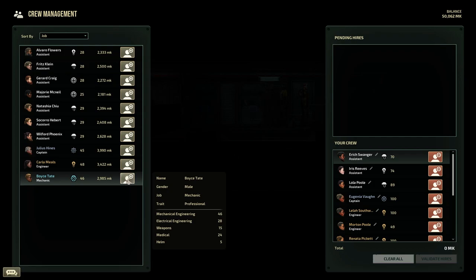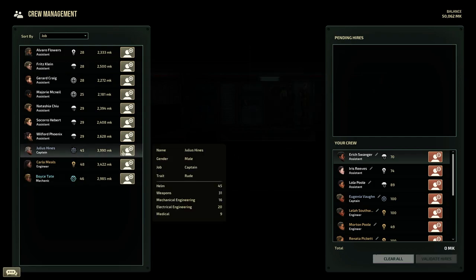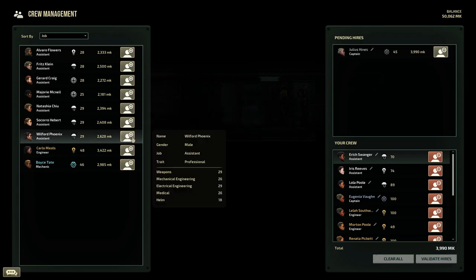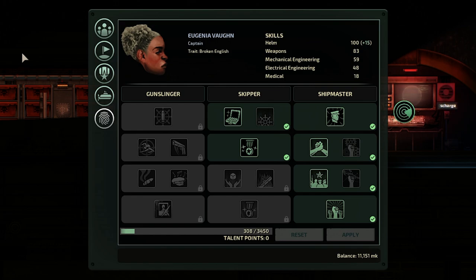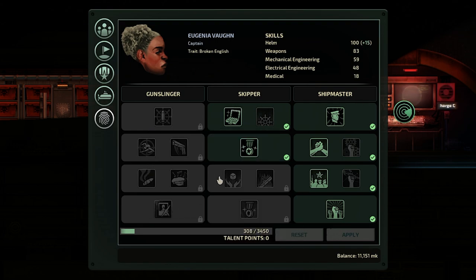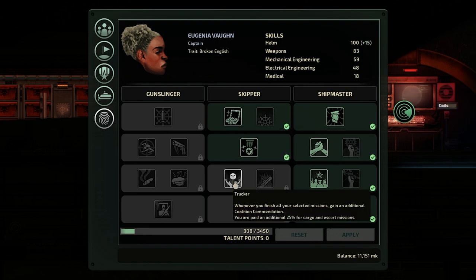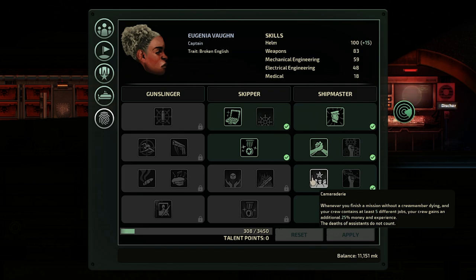Taking a closer look at each role, here is the breakdown of what you can achieve. I will leave out specifics so you can explore yourself and just give you an overview of each. For the captain role, the three trees where you can spend points are Gunslinger, Skipper and Shipmaster. The Gunslinger role provides bonuses to the combat elements of the game, the Skipper provides bonuses to the navigation of the ship, and the Shipmaster gives overall bonuses to your ship and its crew.